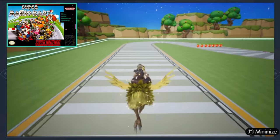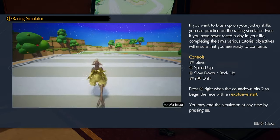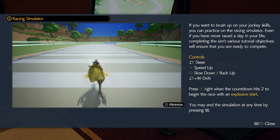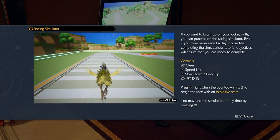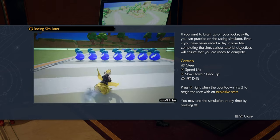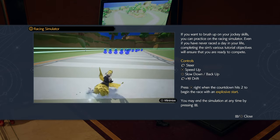Okay, left stick and R2 is drift. Press X right when the countdown hits two to begin the race with an explosive start. The countdown hits two — actually, I think that was the same with Super Mario Kart. Yeah, as soon as it hits two, I think — two, not one. Yeah, I think so.